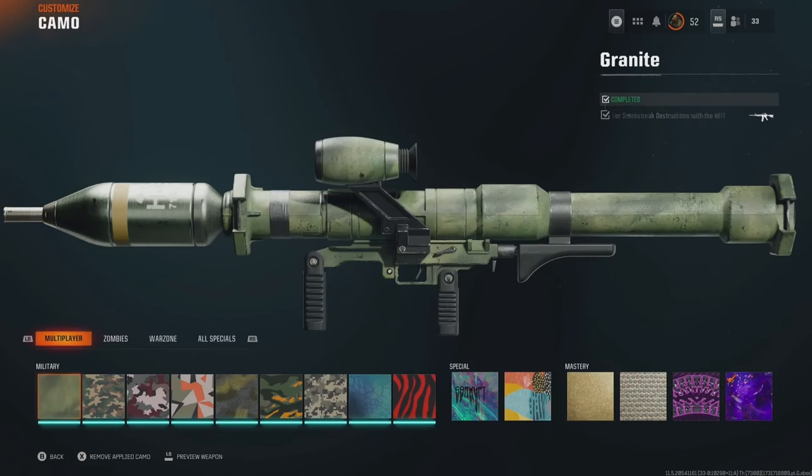Grandpa newbie reporting for duty with a road to dark matter, and this title's dark matter is a bit strange. It's not quite the same as what we're used to — generally when you get the penultimate camo, dark matter is dropped on all the weapons. It's not that this year.